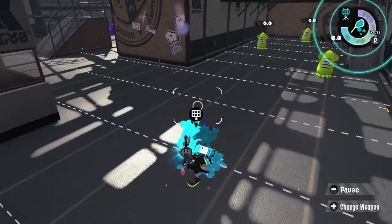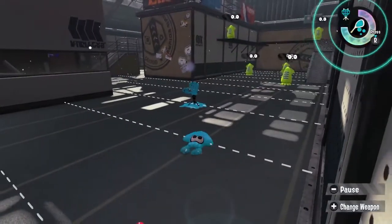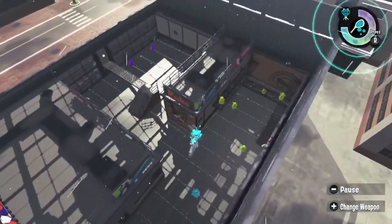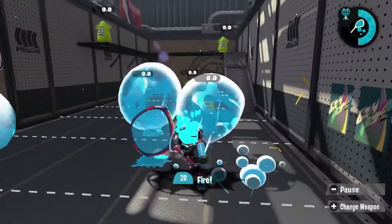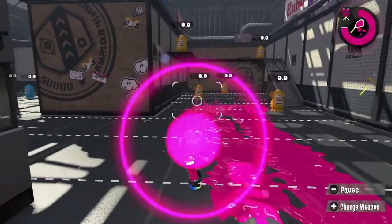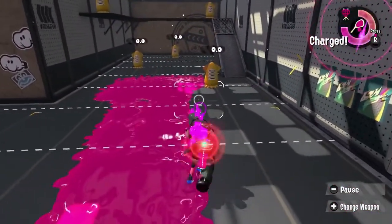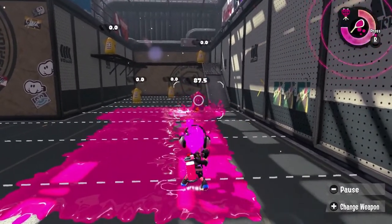Let's take a look at some basic stats for the Tensebrella. It comes equipped with beacons and bubbles, making it a solid support weapon. Its bubbles only cost 170p, tying it with the custom Elaters for the cheapest bubbles in the game. The Tensebrella has range similar to a range blaster, at around 3 lines in the training room, but usually only deals about 20 damage at that range.